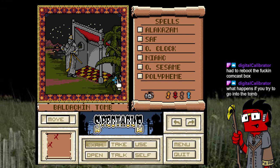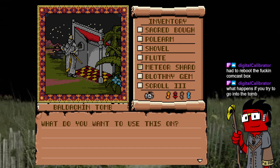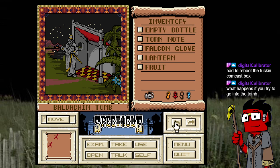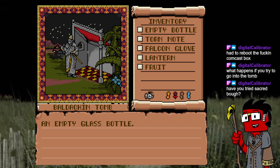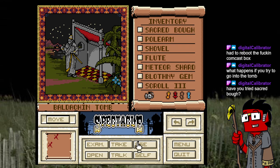I get the feeling we have to put something in his hand. My immediate thought was to use the Blothamy gem on his hand, but it won't do it. Then there was that hook thing — we got rid of it once we used it to get the bottle. Try putting the bottle in it — get him drunk. Have you tried the sacred bow? I feel like we have multiple times.